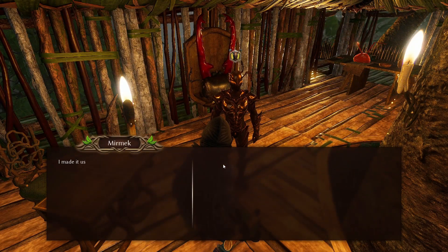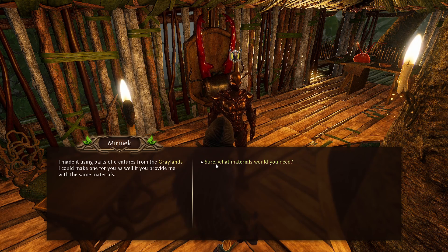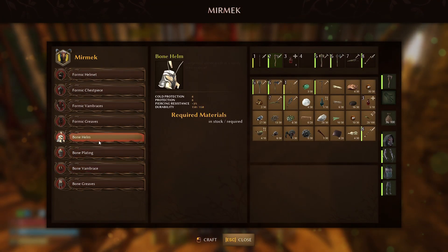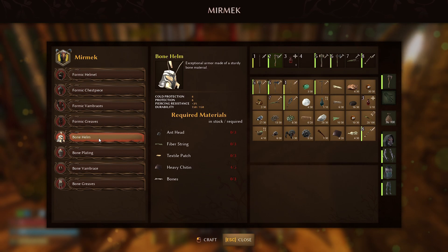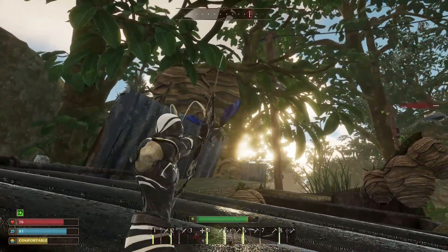First and foremost, you should create the strongest bone armor set available at this stage of the game to withstand more damage. When given the quest to kill the Black Hornet, Nock will mention that Myrmec lives nearby and can create decent armor that will be useful in battle.